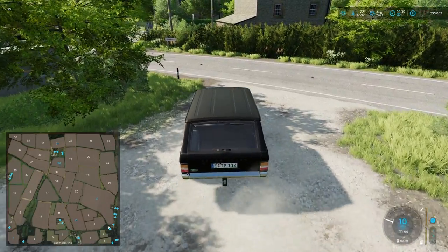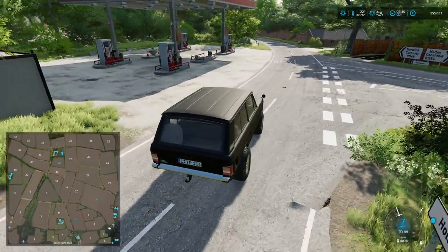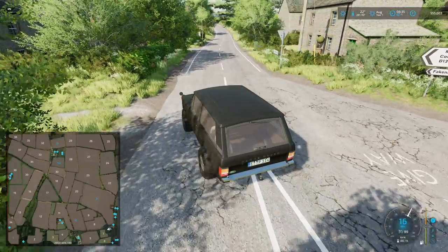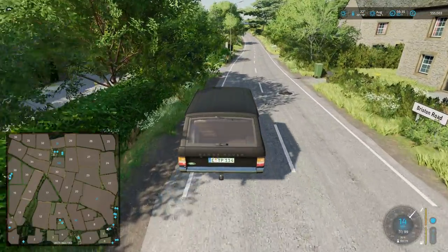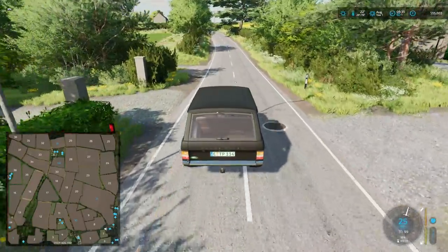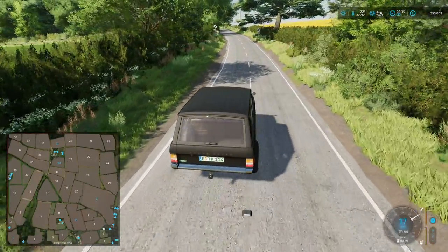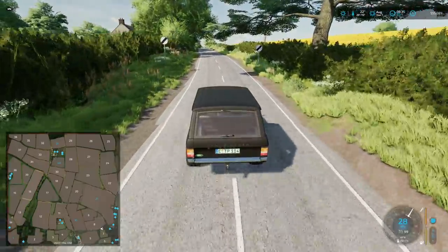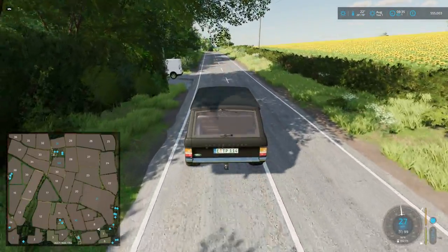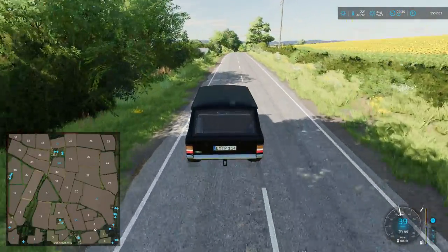We come right out here — gas station on our left but we're going to go right. I'll try and remember to put a link to Farms in Brisco's Discord, Facebook page, and YouTube channel in the description. He recently put up a video showing comparisons of real life to his map, so those who may want to question it can go check that out and see how realistic it is.